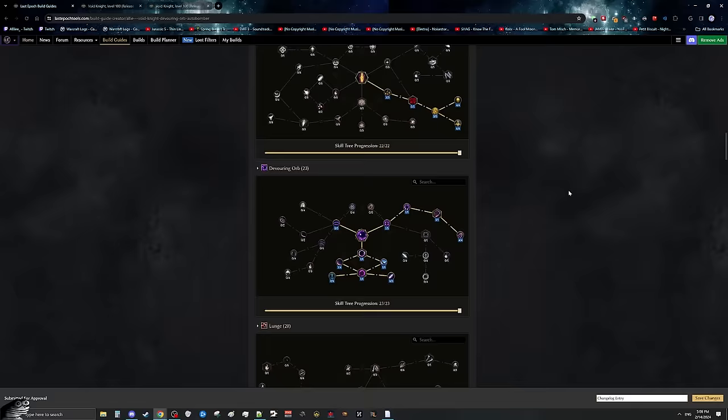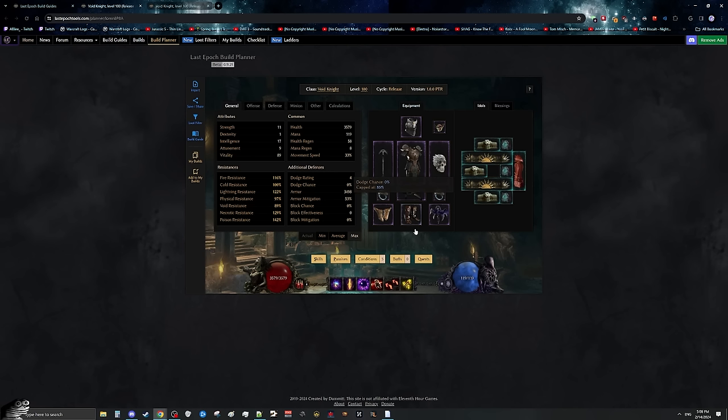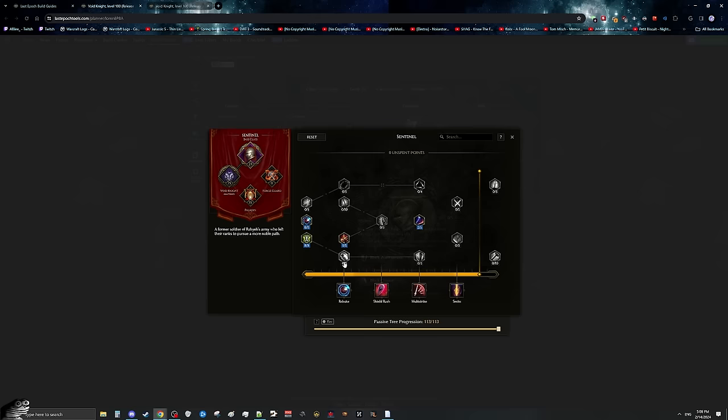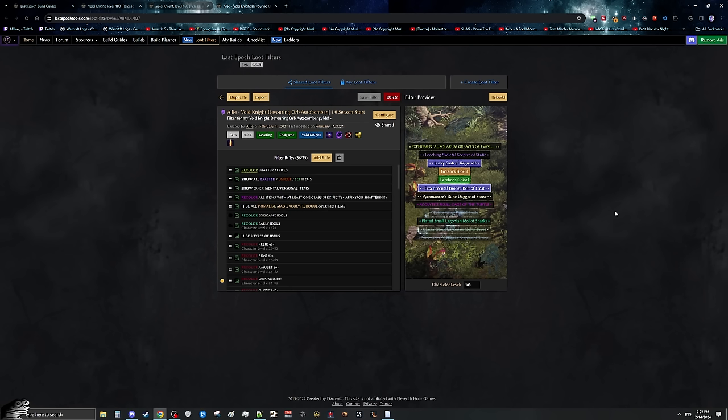If you need a quick brush up on anything mentioned here, as well as a little bit more detail, I would definitely recommend going through the build guide. Not only that, but there will also be a link to the build planner, which is just going to show you everything you need to know for the build immediately. You can see the skills, the skill tree progression, the passive tree with progression — allowing you to see exactly how to put all the passive points required for this build. And finally, this build will have a dedicated loot filter that comes with it.